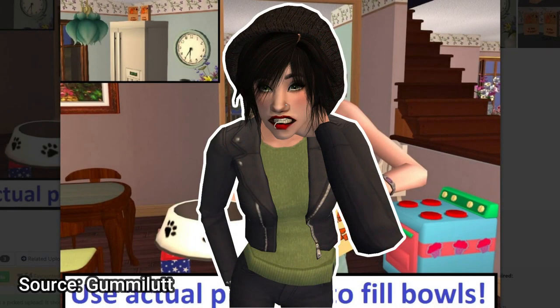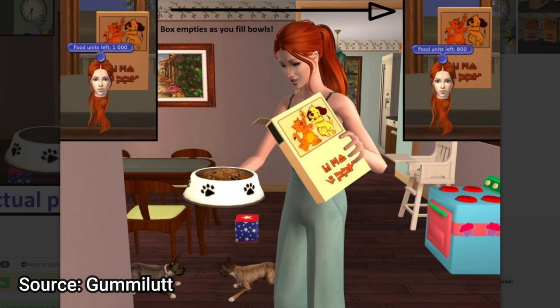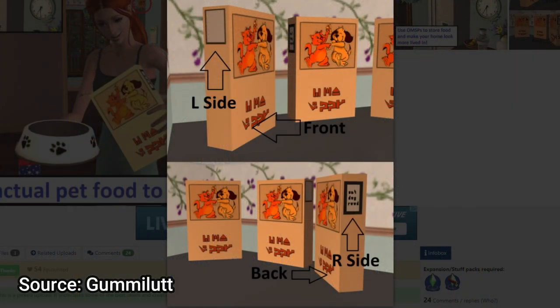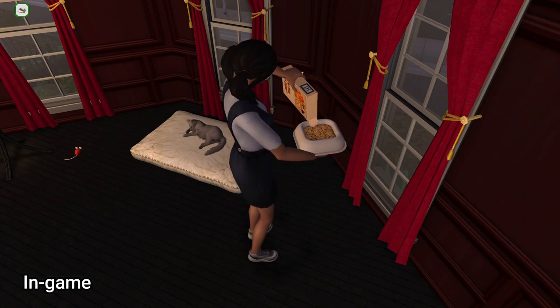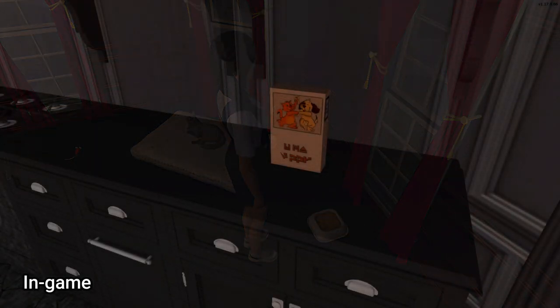It would be pretty callous of me to recommend all of these tasty new treats for your Sims without talking about this awesome replacement by Gummy LUT. Not only is this a retexture of the original pet food box, but it's also a global mod that requires the box to be on the lot in order to feed your furry friends, as opposed to just pulling it out of thin air. I find this much more realistic and satisfying, and it also gives me a reason to send my Sims to the pet store to restock for their feline and canine companions.